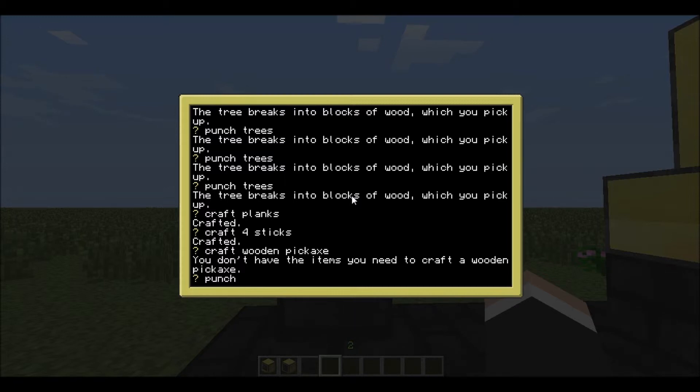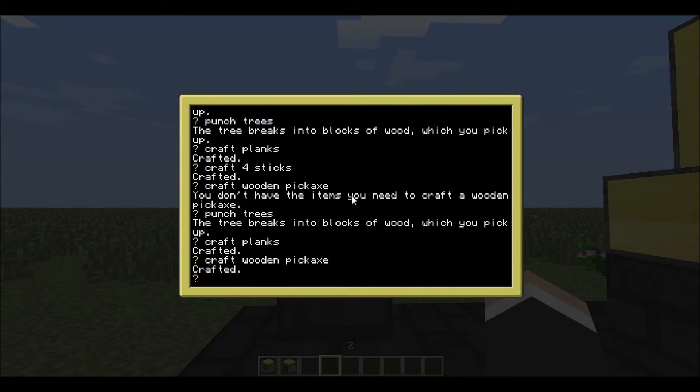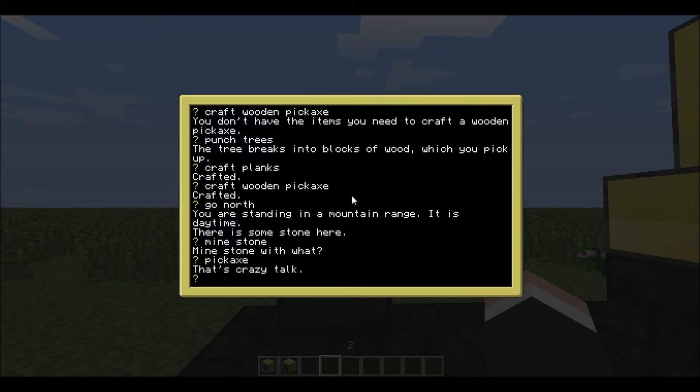Punch trees. Craft planks. Craft wooden pickaxe. There we go! Go north. Mine stone. Why is that crazy talk? I'm mining stone with a wooden pickaxe!